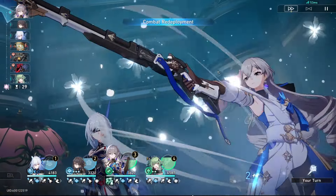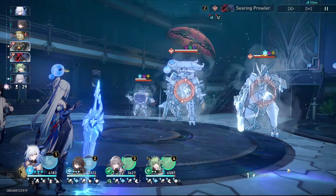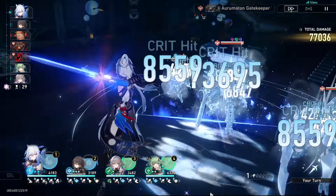I mentioned in a previous video that Jingliu was a character that was not going to benefit from Sparkle as much as other characters. The reason is that Jingliu doesn't use as many skill points, and Sparkle's best selling point is the amount of skill points she gives, making her a lot more flexible versus a character like Bronya. However, how Sparkle works is that as long as someone in the team is using skill points, you're able to generate buffs for the whole team — which means all those damage buffs she gives, for every element other than quantum of course, will count for every damage dealer in the team.